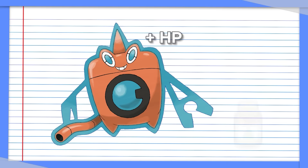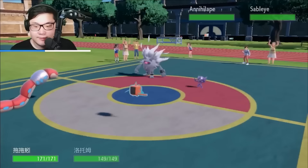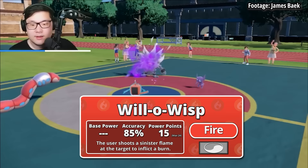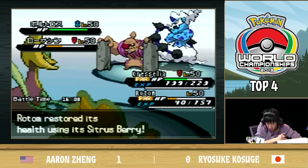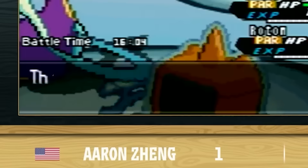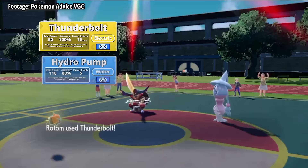One of the most popular ways of using Rotom Wash is as a bulky attacker capable of both disrupting opponents and dealing damage. Most Rotom run the move Will-O-Wisp, an incredible supporting move that, if it hits, burns the target — a near-death sentence for physical attackers. This is good because I'm sure there's not a Rotom out there that would miss Will-O-Wisp when it really counted, right? Against special attackers, Rotom can use Thunderbolt and Hydro Pump for immediate damage, making it difficult to ignore.